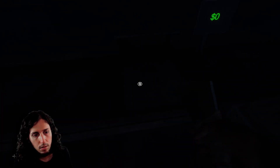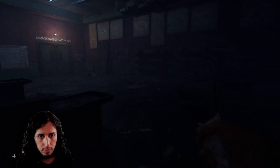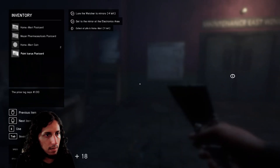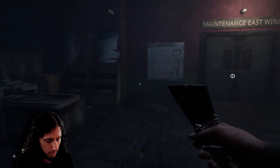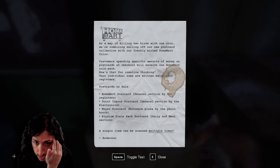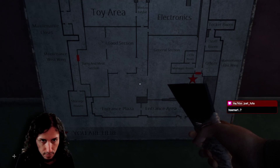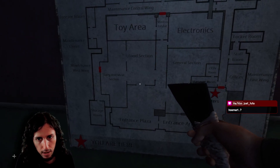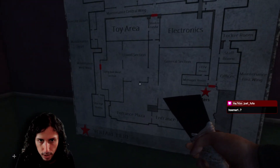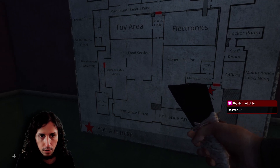Of course I need the last one. So we have Mart, Homeart, Pharmaceutical, Point Icarus, Homeart, Myers, Icarus, Elysium, Deity and Meat section. So we need to go to the Dairy and Meat section, which is near the Food section. We enter the Food section and then go to the left.